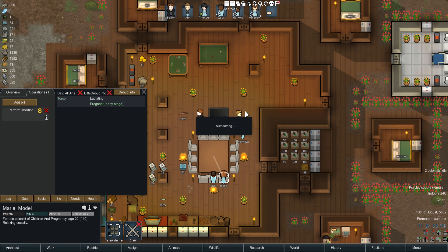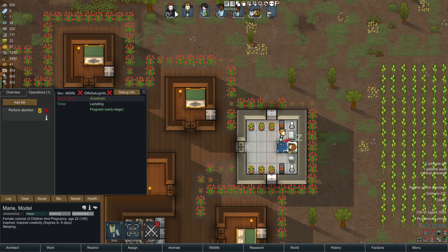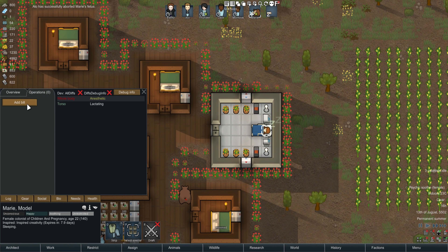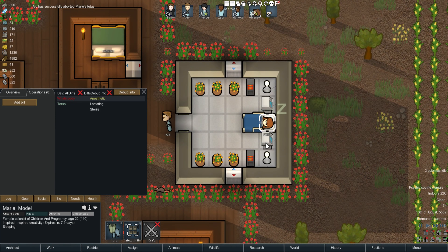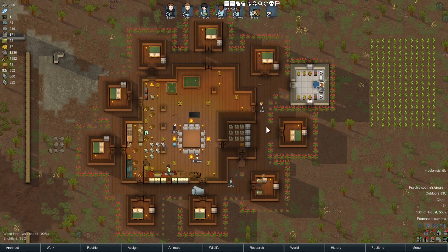You can also perform an abortion with no mood debuff if it's early enough, and then you can sterilize her — making sure that she cannot get pregnant again. So there we go — sterile. That's quite a useful option.